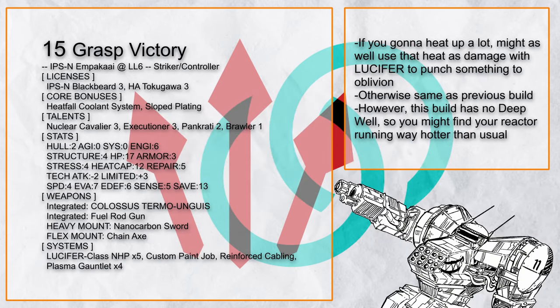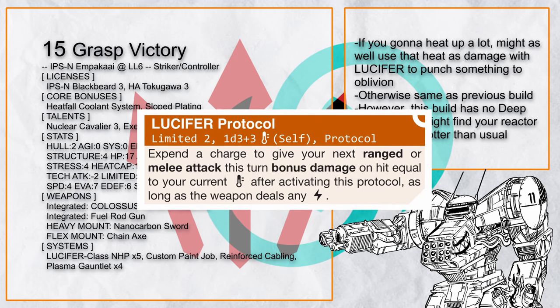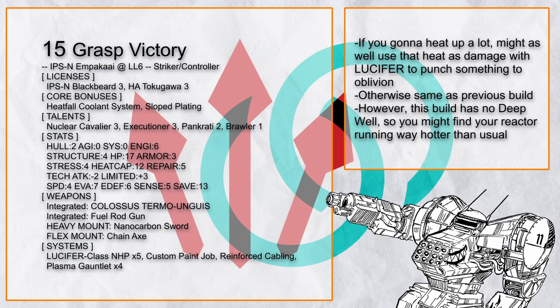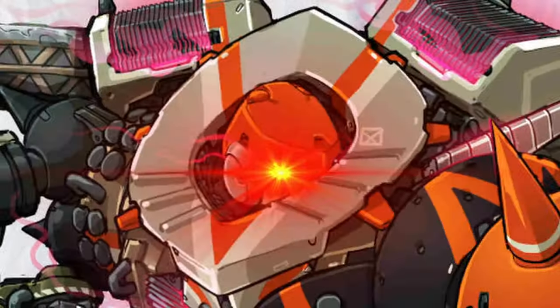Grasp Victory is also another half-Tokugawa Ampaka, now with Lucifer to take advantage of all the heat you will be getting and send someone to hell earlier with it. A Big Hand boosted by Lucifer and Nuclear Cavalier can be a very devastating thing, especially with 12 heat cap. Remember — stress is a resource. If you're going to lose it, use it.